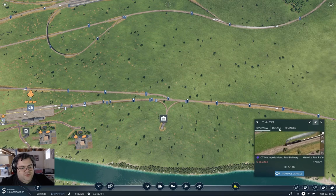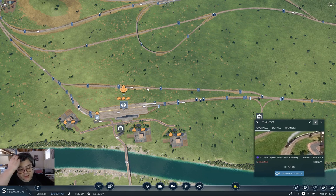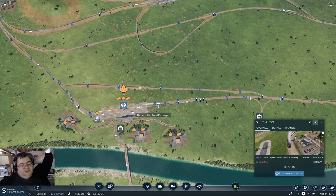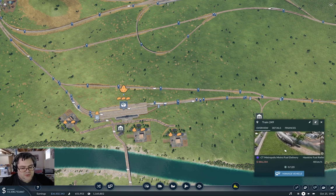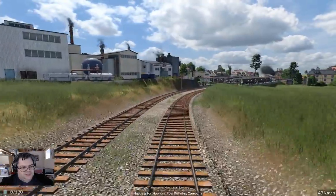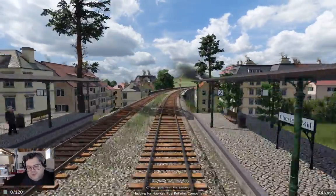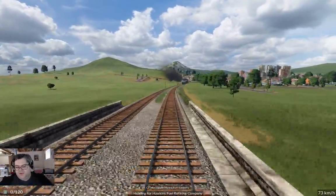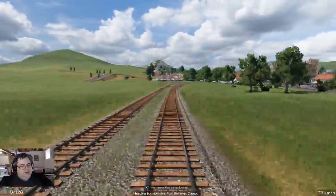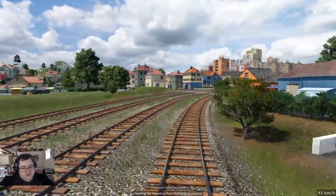This is what I mean — the scale of all of this is just wrong. These things are far too big; the station's far too big for the scale of the map really. Now what we can do is just jump on here and ride this out to Metropolis, because riding the trains is more fun than just building all the time. The whole point of this, at least in my mind, is a digital model train set.